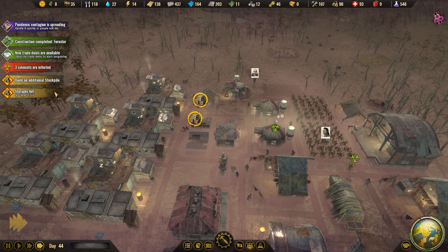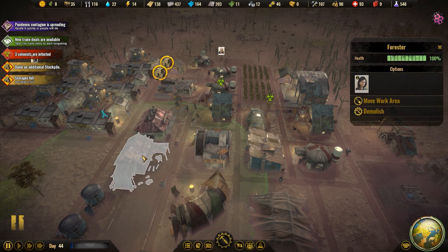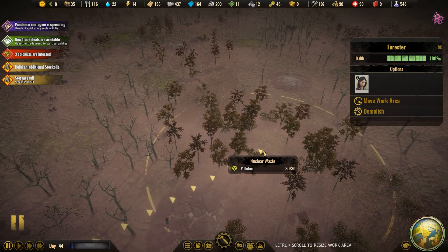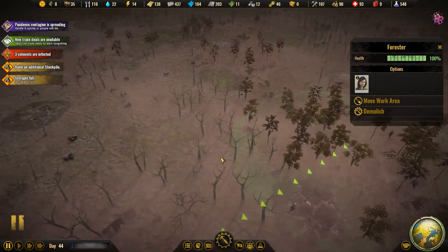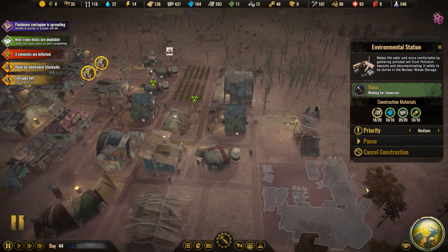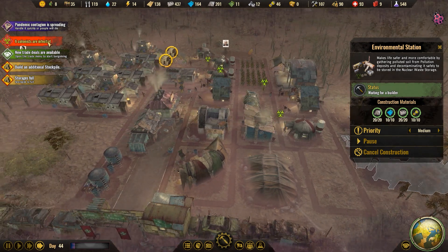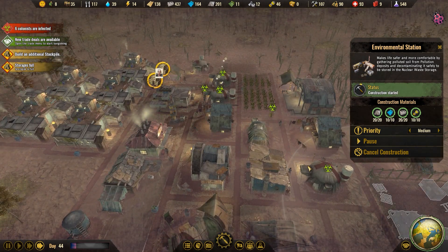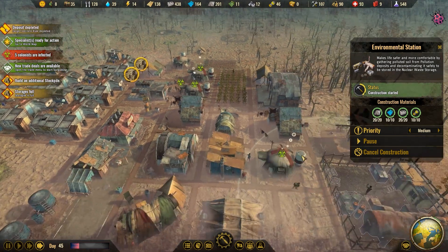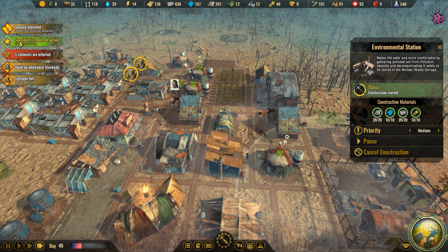Oh, it goes away on its own — free, good. Okay, the forester — I could have sworn we had one of these already. We are gonna put you out here, I think. Oh, they're still just delivering the last little bit of stuff. Six colonists are infected — we still have plenty of beds for everyone. And the pandemic is over! We survived it nicely. Five colonists are infected — we are doing very well there.